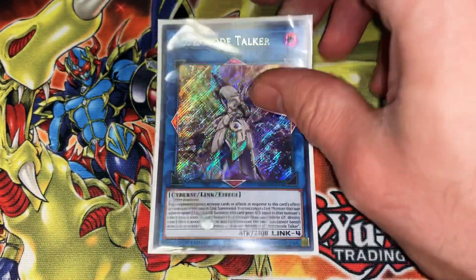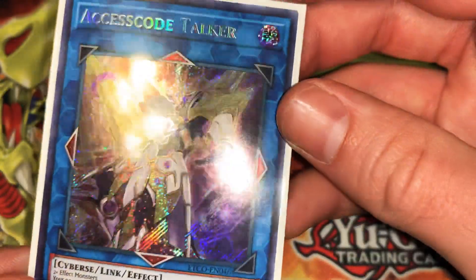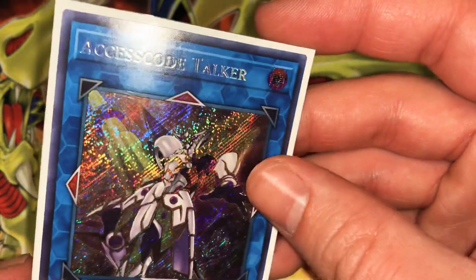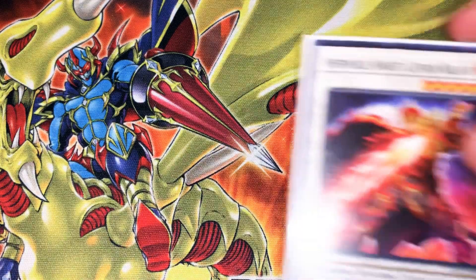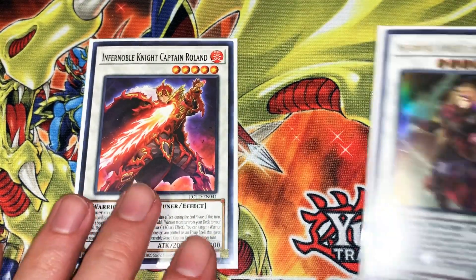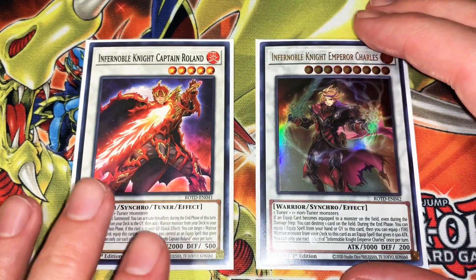Then the last for the Links — the Access Code Talker. It's like a toss-up between this one and Avermax for my favorite Link Monsters. Access Code Talker is awesome — the artworks on both of them are really amazing. You could even run Mech Knight Avermax in this deck, it's just super tight on Extra Deck and deck space in general.